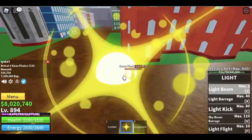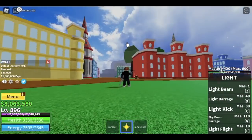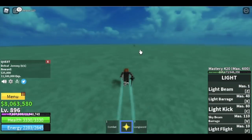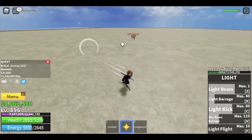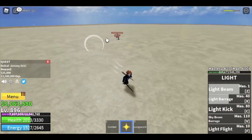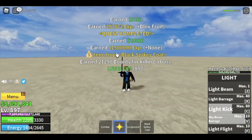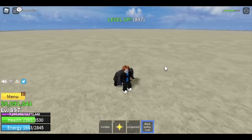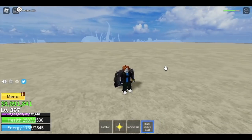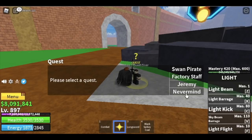To defeat Jeremy, just dodge to the side like other bosses, be patient, use your skills, cycle them properly, and you can defeat him easily. Keep doing Swan Pirates, Jeremy, and Diamond. We got the black spiky coat — I think we're gonna use this — and also the long sword from Diamond.